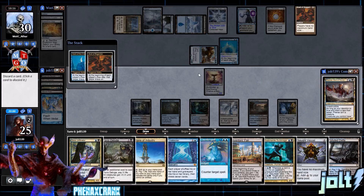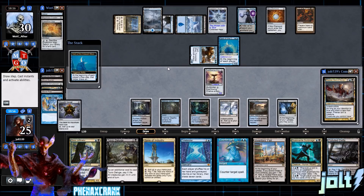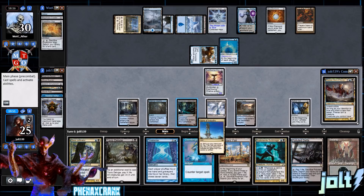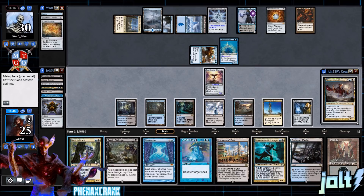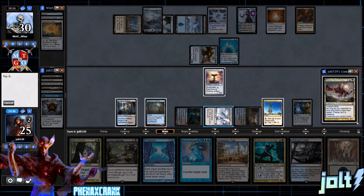Drew Thought Vessel with the Kami and Anvil triggers going. Polluted Delta — discard a card. I'll get rid of Thought Vessel. Drew another card off Kami — another Swamp. We do have artifacts, let's get Spire of Industry down. Let's transmute — we need to tap blue, then black, then tap out for one.